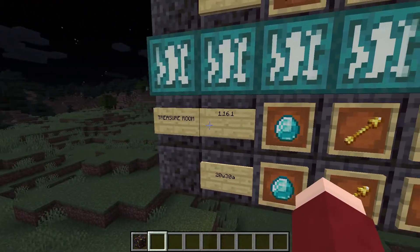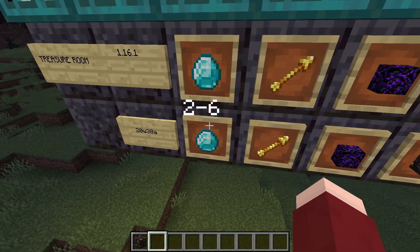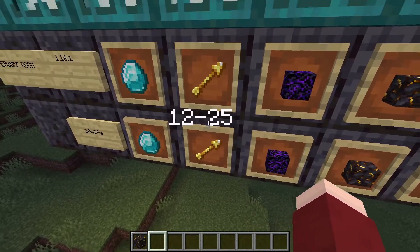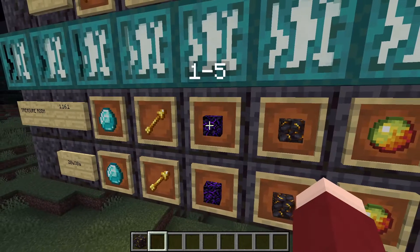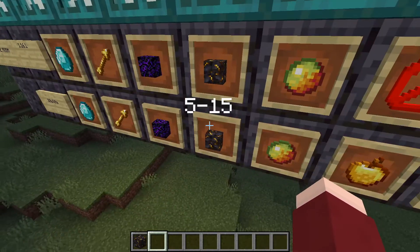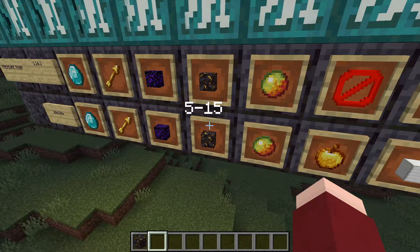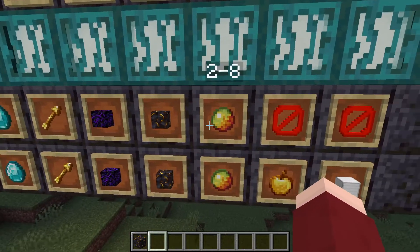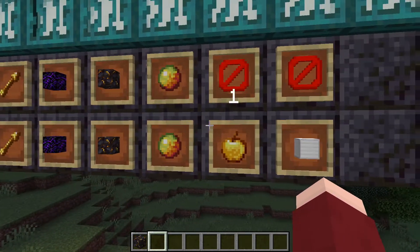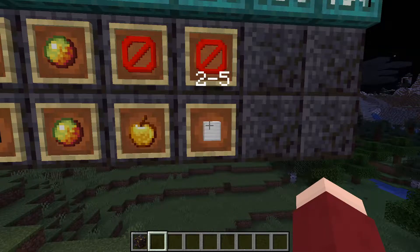The very last loot type is the treasure room. The amount of diamonds you can get has increased — this used to be 1–3, now it's 2–6, that has been doubled. Spectral arrows from 5–21 up to 12–25. Crying obsidian from 1–5 up to 2–5. Gilded blackstone from 1–5 up to 5–15. Another change is 2–8 to 3–8. Two new additions are the golden apple (only one) and the iron block which you will get 2–5.